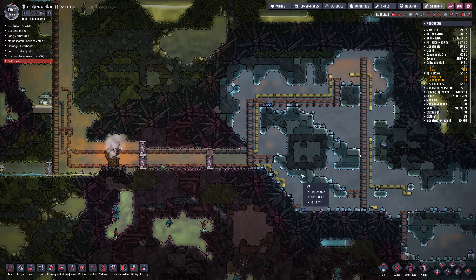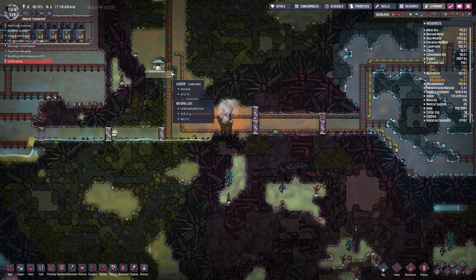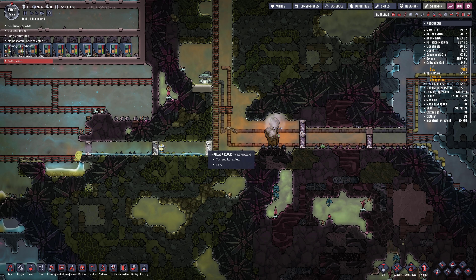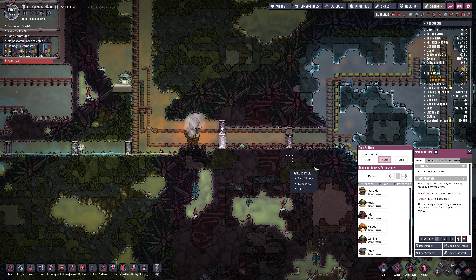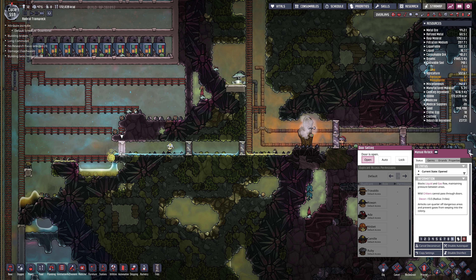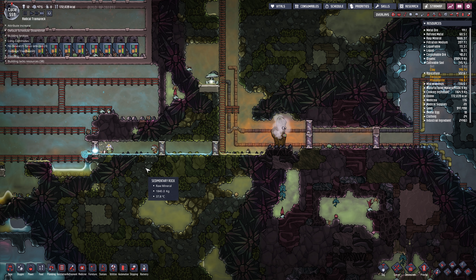I actually don't want to send them through here at all. Let's make an alternate way for them instead of going through this natural gas room all the time. I think I'll do that - so that door is locked. We're going to make this one way so they can only leave for now. Get them all to safety. That one I'll deconstruct, I think. And then we'll go in here a different way.